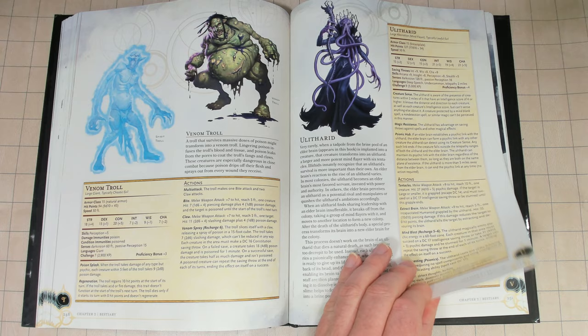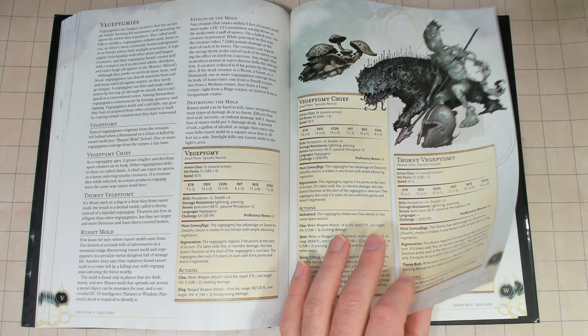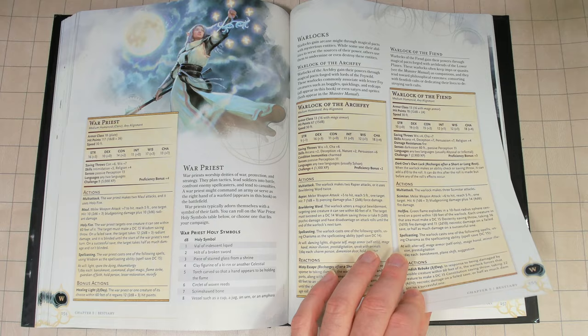The monsters in this book are already obsolete in my opinion and have been for some time, and will be obsolete for sure in 2024. Possibly the races as well — I don't think the races presented here will be suitable for 2024, particularly with all the changes occurring with 1D&D and the new version of Dungeons and Dragons coming.